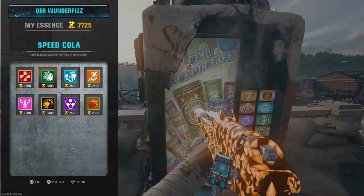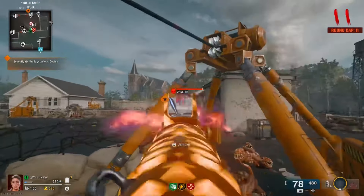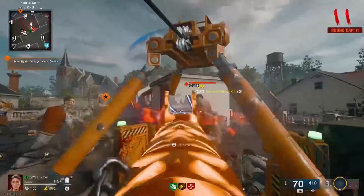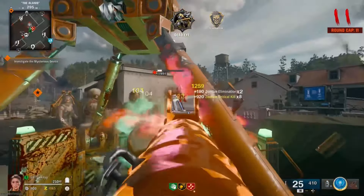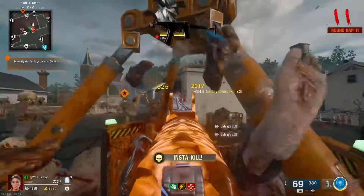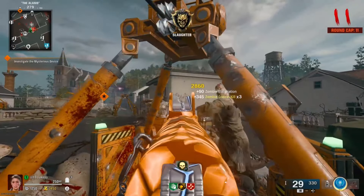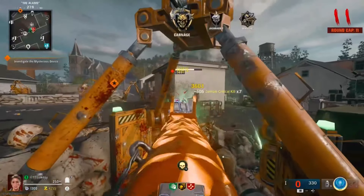I'd strongly recommend getting at least Speed Cola, Deadshot Daiquiri, and Juggernaut. Since none of these doors are open, the zombies spawn in nice and quickly and all spawn close by. There might be a Mangler every now and then, but they're very easy to take out because it's only round 11 — it's capped out at round 11. All of the zombies line up really easily and are extremely weak in Directed Mode. I've only got Pack-a-Punch one and level two rarity, so once you get Pack-a-Punch three and max out your weapon rarity, you're literally going to be one-shotting these zombies.